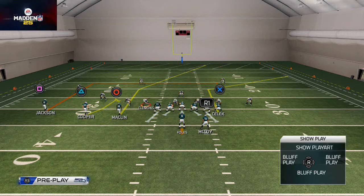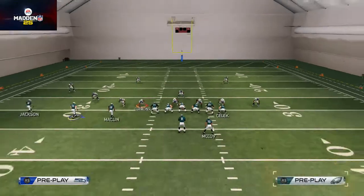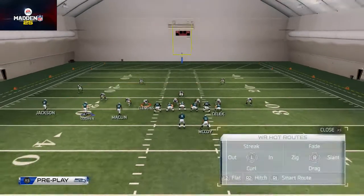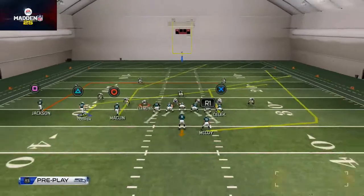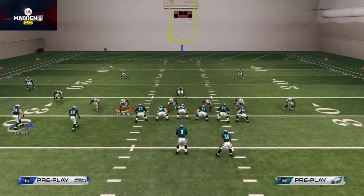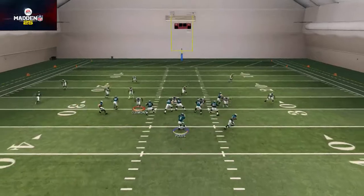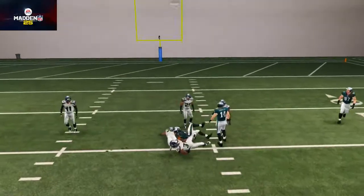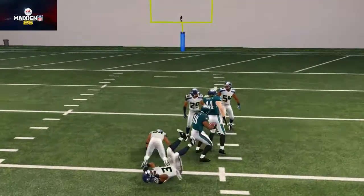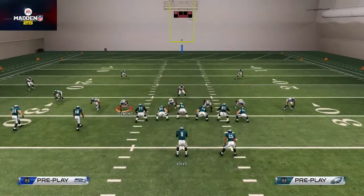This deep end play is really nice because it allows you to beat zone. What you should do is a couple of hot routes: put LeSean McCoy on a wheel route and put Riley Cooper on a slant route. I like to motion Riley Cooper a step or two to the inside — it helps beat man coverage. Here we're facing Cover Six and we can hit this deep post route against it, doing a nice job of getting open against that void.